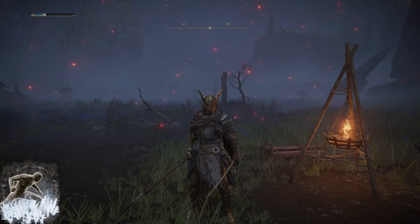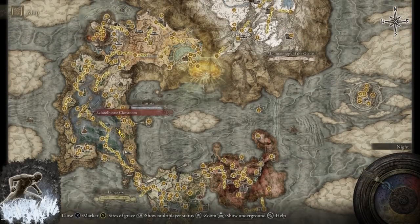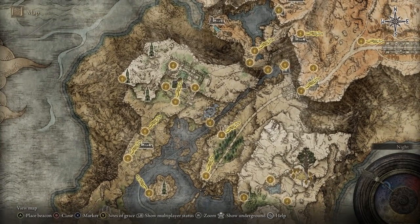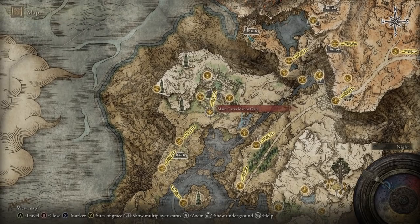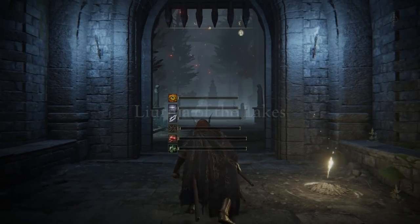For the second Ash of War — and the one you'll probably be using the whole time — it's in this area as well, north of the Academy. It's in Caria Manor — well, it's right beside it in this lake. I've already got it. You want to fast travel to this point and then make your way east. This scarab will be invisible, so you'll have to follow its path, wait for it, and then kill it.